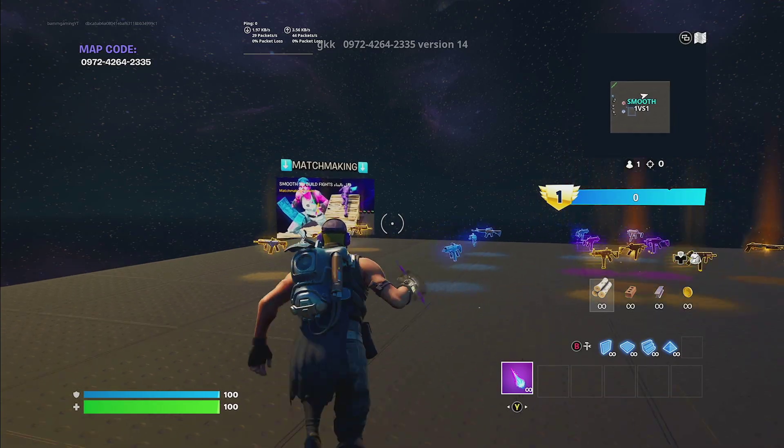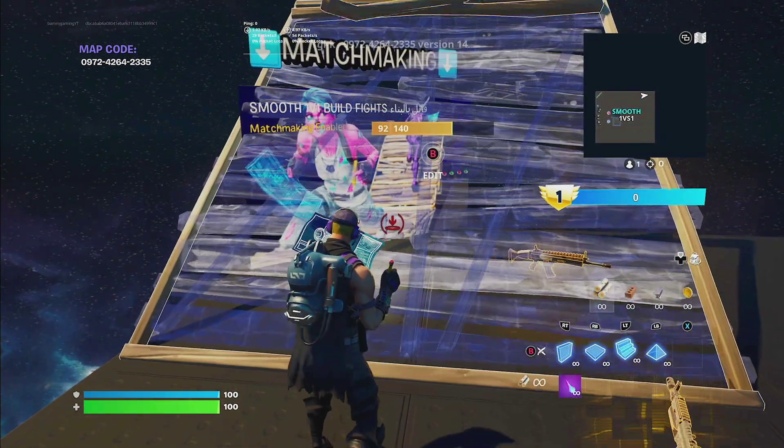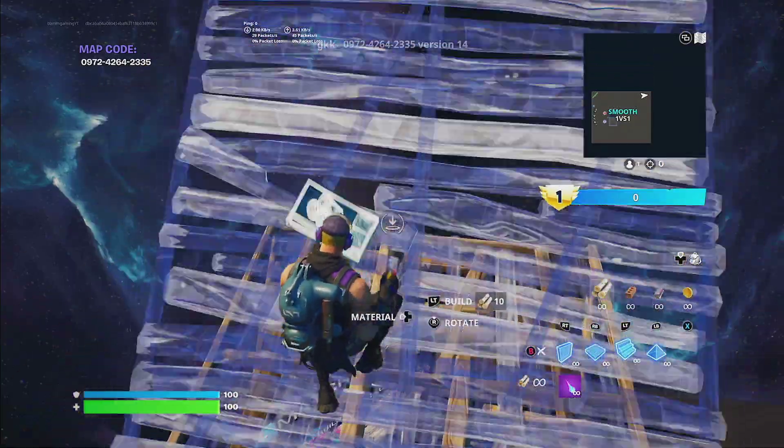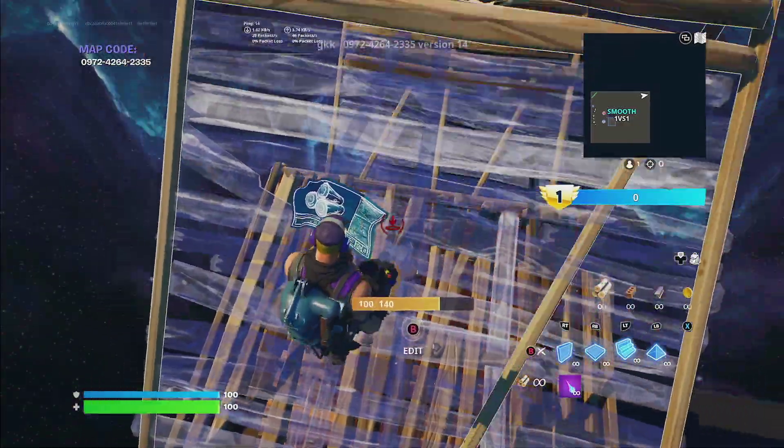All you want to do is head to the side over here, and you're going to build one stair. You're going to jump to the floor, stair, floor. You want to build three levels up, so that's three.